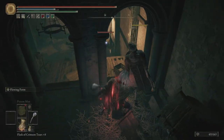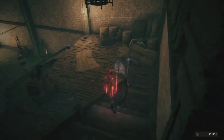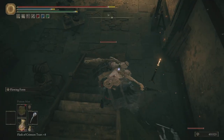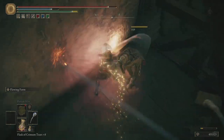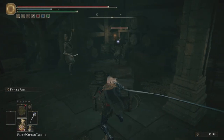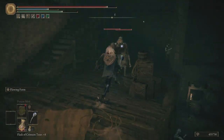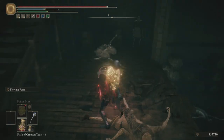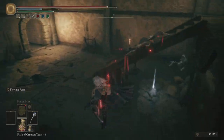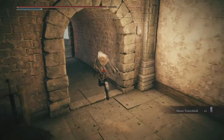Now we're making our way up. Let's get these guys out of the way — they're going to start throwing stuff at you, so better to deal with them. We have our weapon, the Nox Flowing Hammer. Look at that — perfect for this kind of scenario, just engulfs them all together. And we get a shield over here — that's the Manor Tower Shield. Now we'll make our way out.